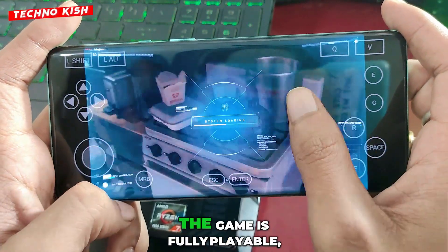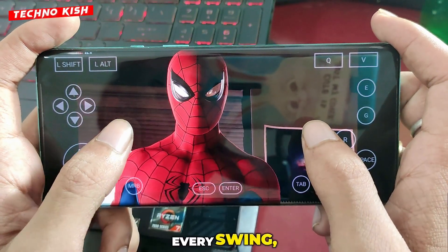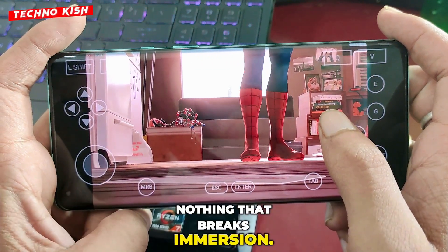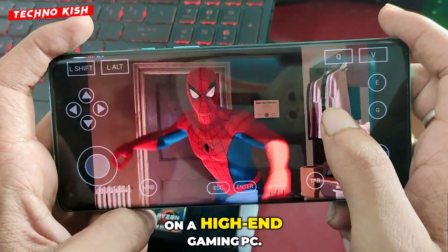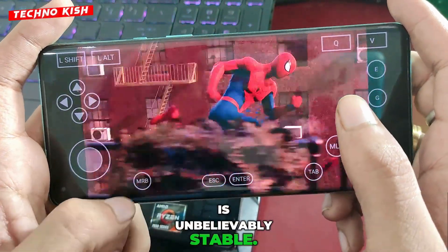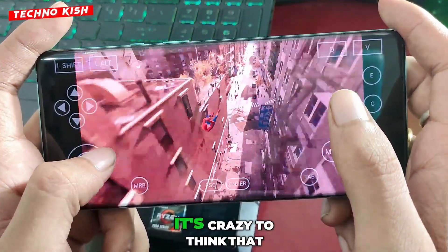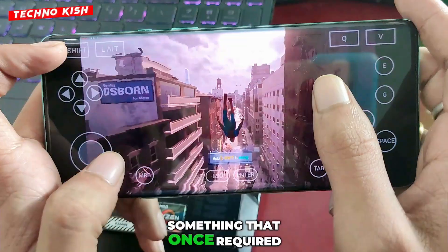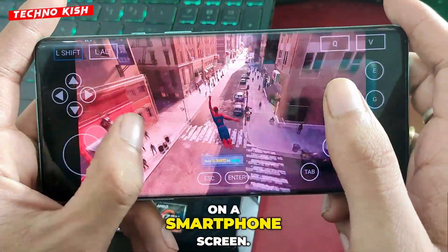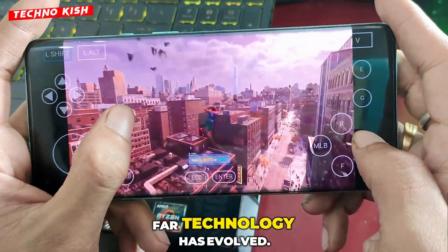As you can clearly see, the game is fully playable, and just look at how incredibly smooth it's running. Every movement, every swing, every frame feels almost unreal on a mobile device. There's no stutter, no lag, nothing that breaks immersion. It feels just like playing on a high-end gaming PC. The textures are sharp, the lighting looks stunning, and the overall performance is unbelievably stable. You can move across the city, fight enemies, and explore freely, all without a single frame drop. It's crazy to think that a game of this scale, something that once required a powerful graphics card and a heavy desktop setup, is now running right here on a smartphone screen.